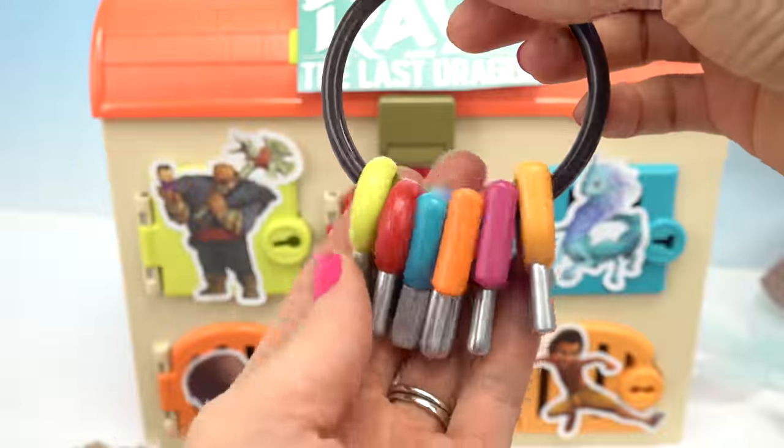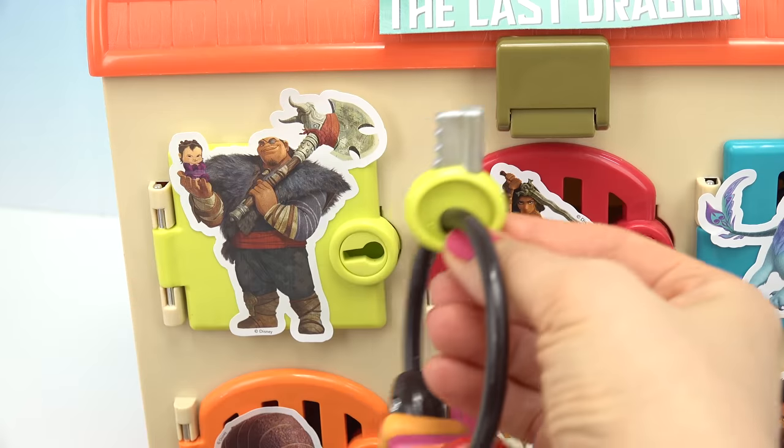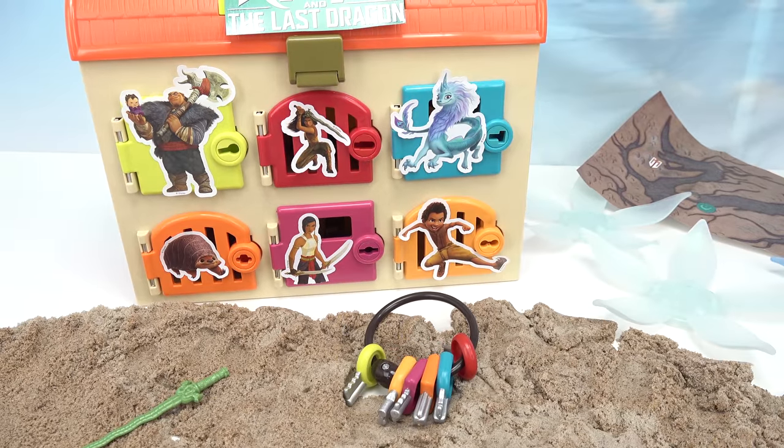I've got my keys. The keys that we have are green, red, blue, orange, pink, and light orange. Let's start with Tong and Baby Noi. Let me put my keys right here and see what the Druun has for us.